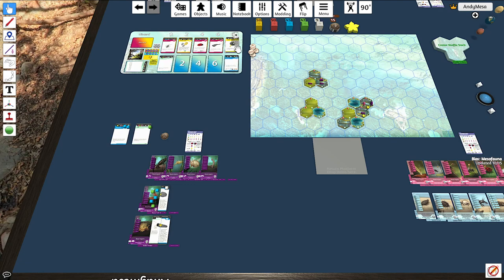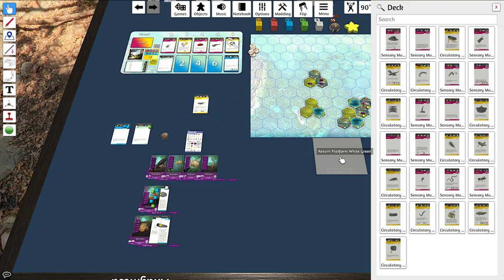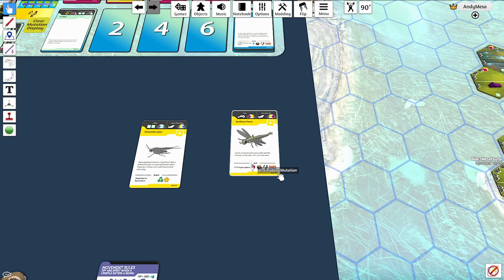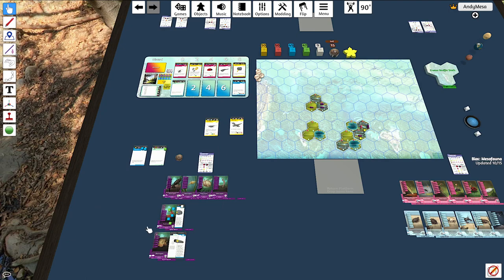There are also radiation events: metabolism radiation and Darwinian radiation. The metabolism radiation symbol shows yellow and red — any derived organs that are yellow or red must be removed. Darwinian radiation removes any blue or green derived organs. You discard both the cubes and the cards along with them.